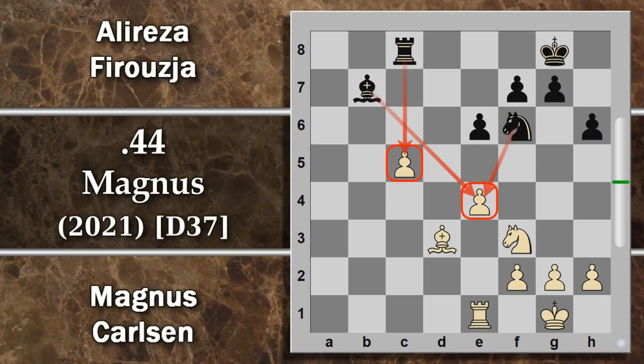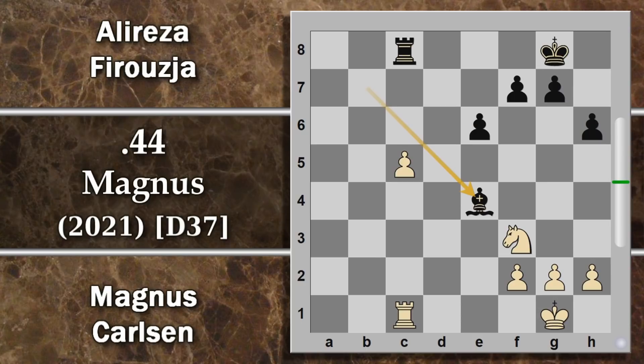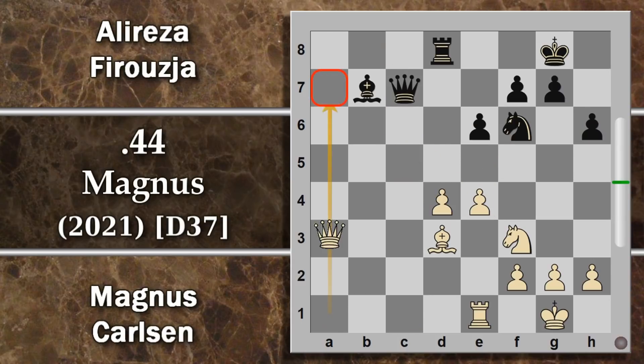È impossibile che il bianco riesca a difendere entrambi i pedoni: anche se spingesse il pedone per guadagnare un tempo sul cavallo, cavallo D7 li attacca entrambi. Non resta altro che cedere qualcosa. Dopo cavallo E4 si attacca il pedone, va cambiato il cavallo: alfiere per E4. Direi che non è facile che il bianco possa trarre vantaggio da questo pedone, quindi al peggio il nero ottiene una posizione pari. Carlsen gioca H3, giusto per dare una bocca al re e soprattutto per evitare un troppo facile cavallo G4. Si prosegue con A6.